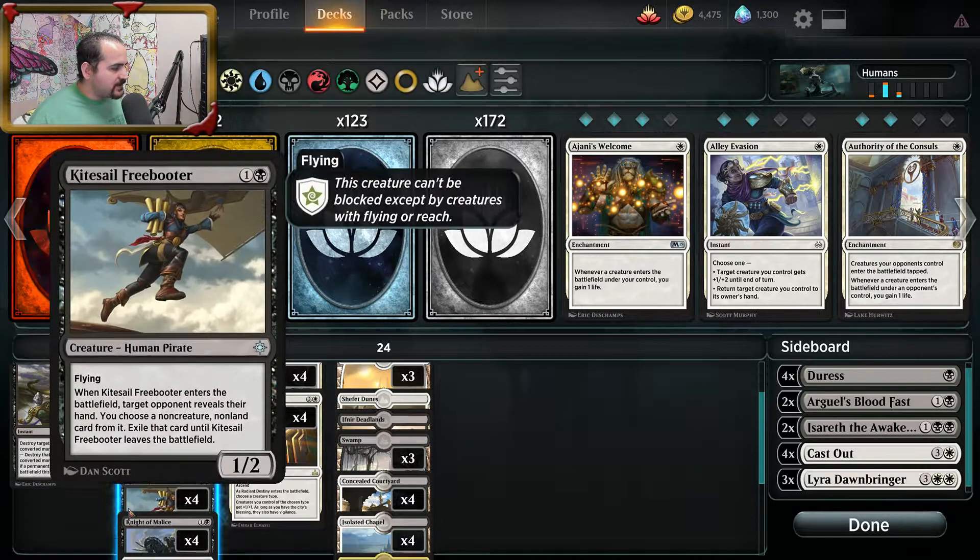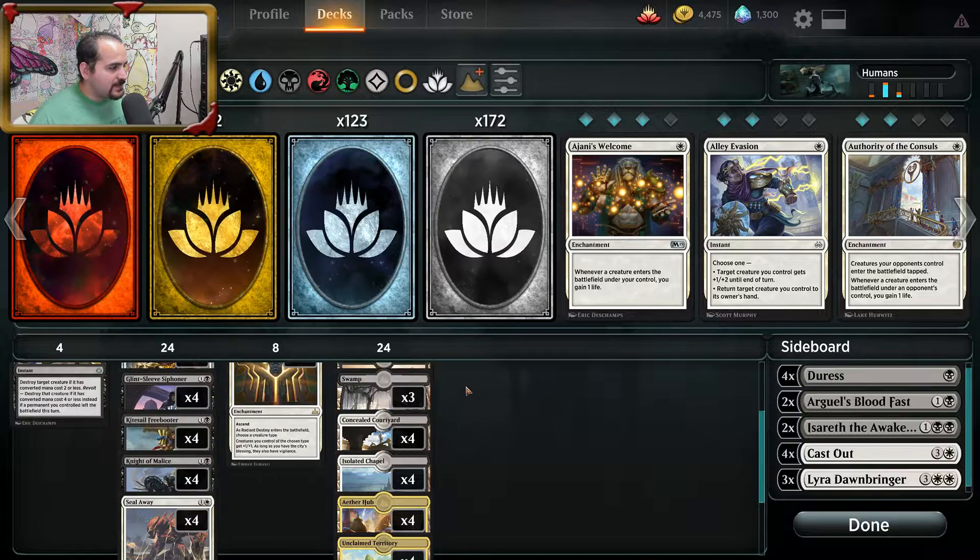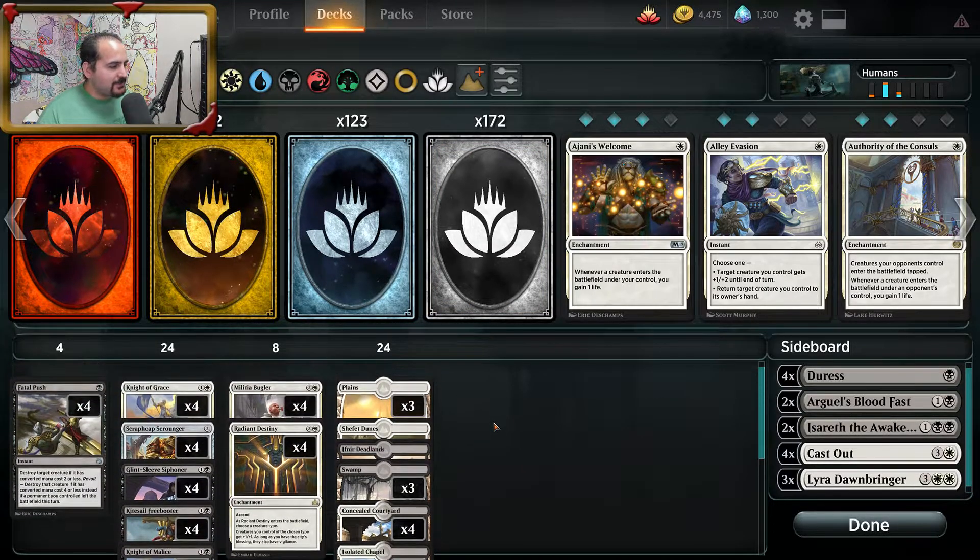We've got 4 Fatal Pushes and 4 Seal Aways as our removal. But I'm getting way too ahead of myself — let's talk about the bad matchups.